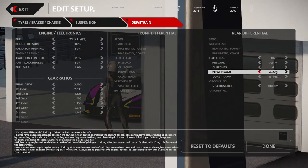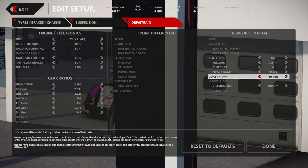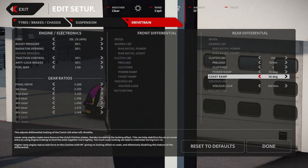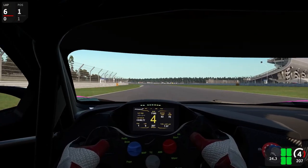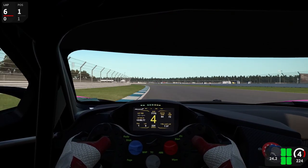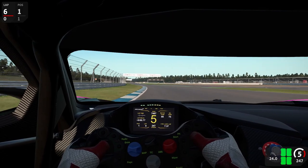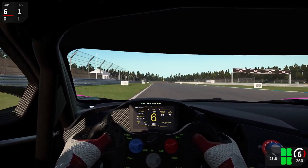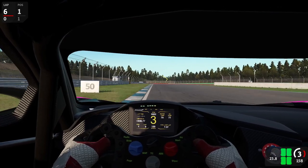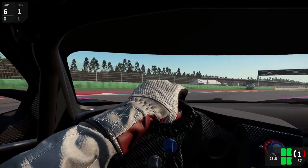The last point on the list is downforce, and this really only affects GT cars — it's the single biggest trap when adjusting a car's setup. You might think more downforce equals more grip, as misconceptions spread by more casual games like the F1 series suggest. While technically being true, it's a necessity to separate formula cars from GT cars.